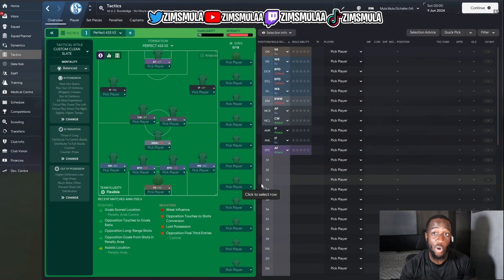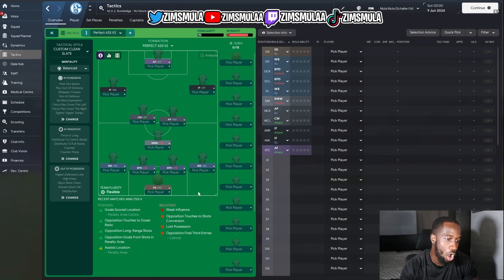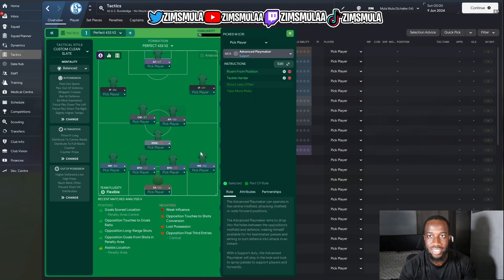Here is the perfect 4-3-3 version two. We have a sweeper keeper on support with the instruction tackle harder. Left back is a wing back on support with: tackle harder, sit narrower, shoot less often, and cross into the center — same instructions for the right back wing back on support. Two ball-playing defenders with: shoot less often and tackle harder. A ball-winner midfielder on defend with no additional instructions. An advanced playmaker on support with: tackle harder and roam from position.